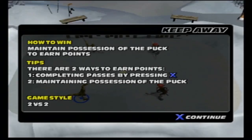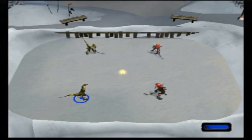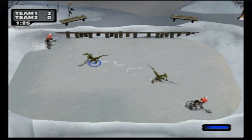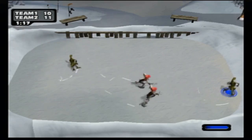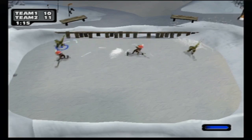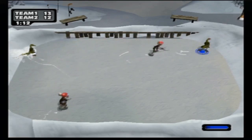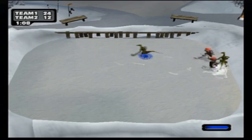This next game is called Keep Away — maintain possession of the puck to earn points. Two ways to earn points: completing a pass by pressing X, or maintaining possession of the puck. This is going to be two versus two — I'm controlling both guys in the bottom left and top left. Not a great start, just passing around. Missed pass there, got that puck back — nice pass to the side. Looks like we're in the lead now.